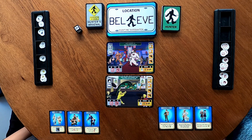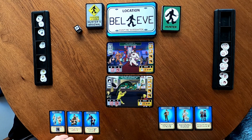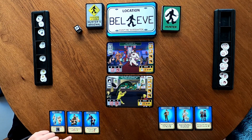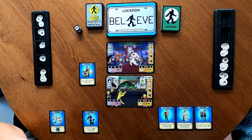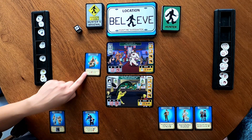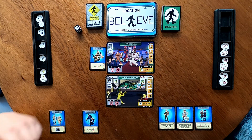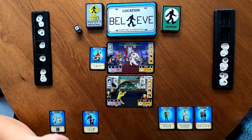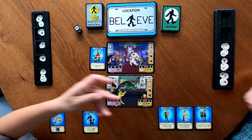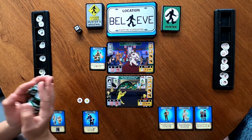I'm going to choose the Rednecks and go search this location — Hollywood, California. Their ability: once per turn before rolling, I can gain an anti-skull, and I think I'm going to do that. So I gain an anti-skull. Huzzah! And if I do that, I get a horseshoe. Now we roll the dice.